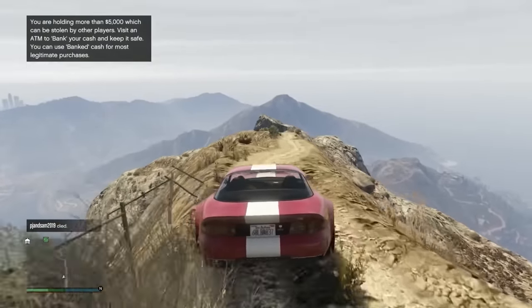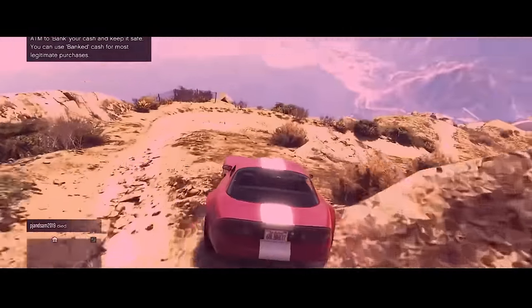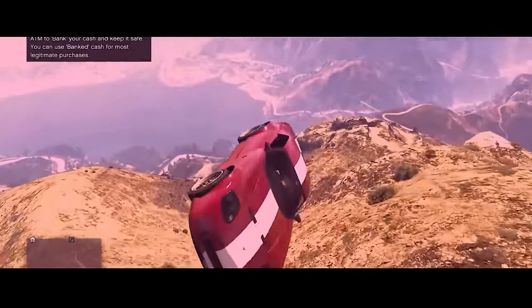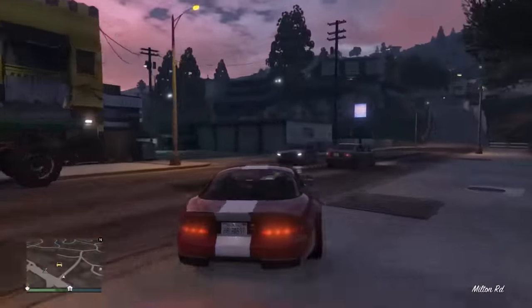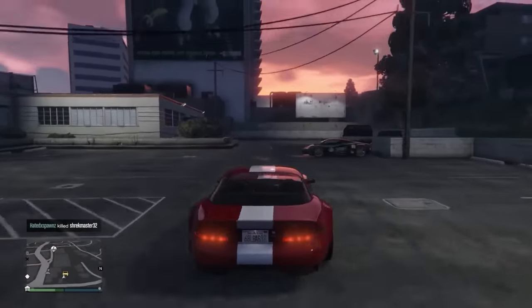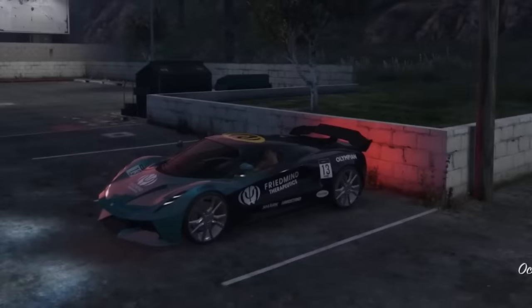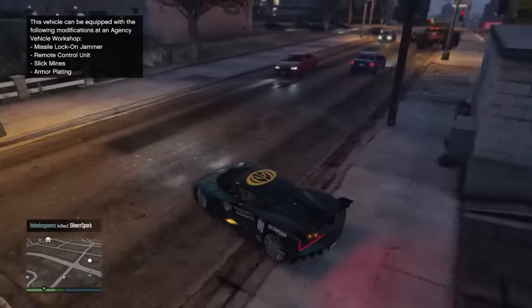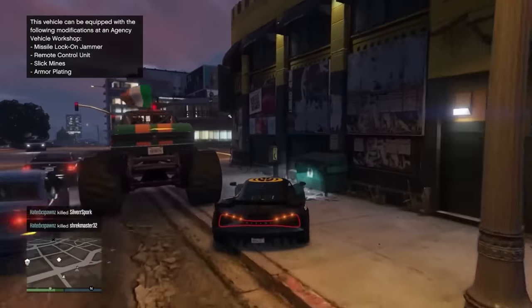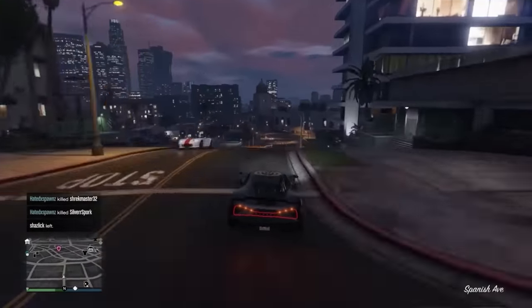We're at the top of Mount Chiliad — there's really only one way off this mountain! As we're driving over, we're picking up Dr. Friedlander's car. If you complete all of the First and Last Dose missions as a host in the correct order, you unlock this car for free: the Ocelot Virtue. This thing is absolutely sick — it's an electric hypercar. The top speed isn't incredibly fast, but the acceleration is very, very quick. It might replace my Banshee as my daily driver.